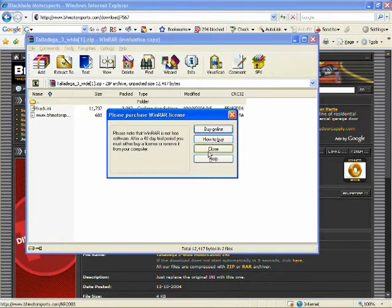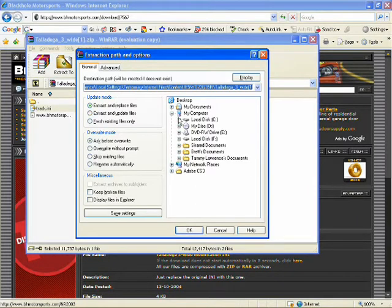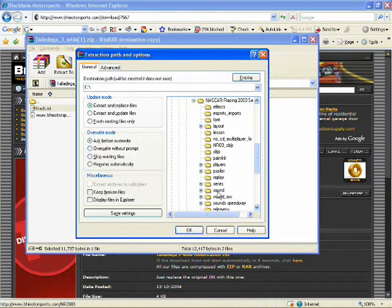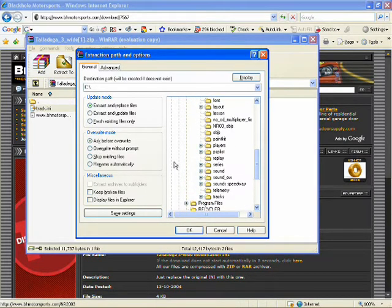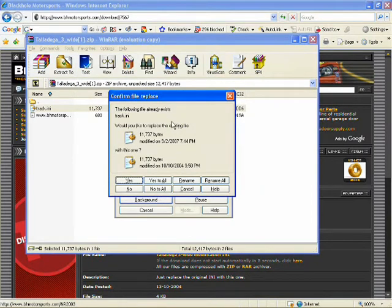Once you have it downloaded, click on the track file. I use WinRAR for extracting — WinZIP is basically the same thing but I just like WinRAR better. Extract it to C:\Papyrus\NR2003\Tracks, then highlight the Talladega folder and click OK to extract it there.